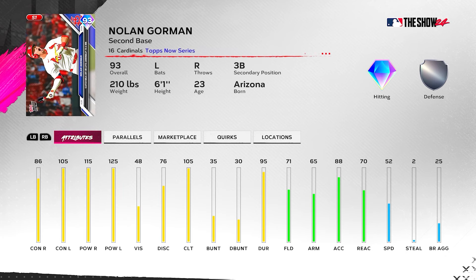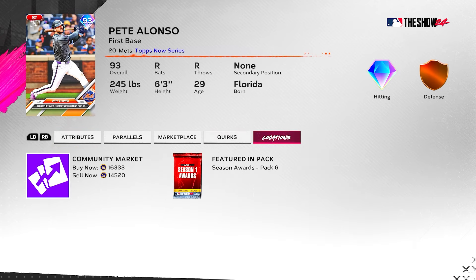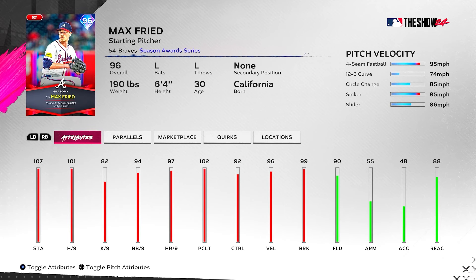Pete Alonso — 80/107 versus right, 67/120 versus left, 71 vision so no Buxton boost, 82 clutch which is not good, 75 fielding, 38 speed. Fits the Arenado boost, but no Kershaw and no Santana since he's not a switch hitter. Not a good 93 overall compared to the Nolan Gorman card.